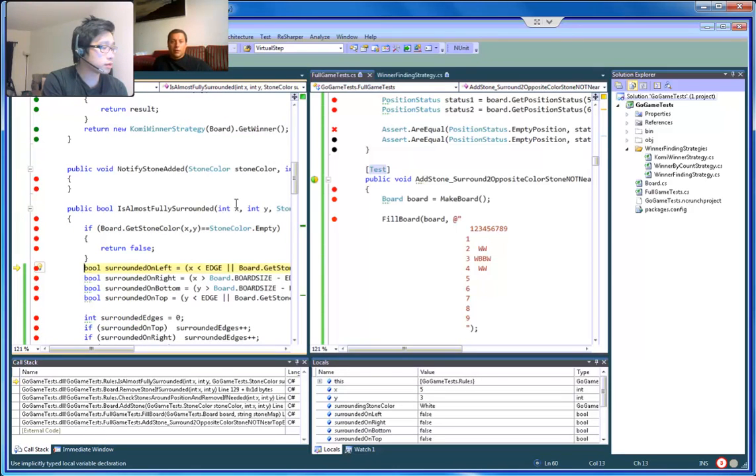The 'almost surrounded' returns true so we want to do the 'to the right' one. From what I saw, 'almost surrounded' returns false and 'almost surrounded to the right' returns true.